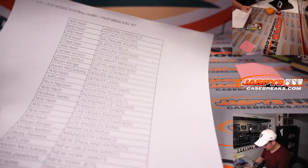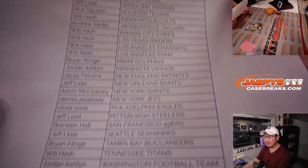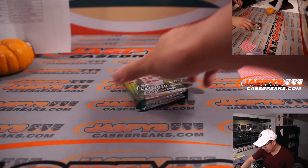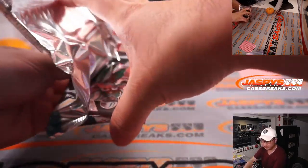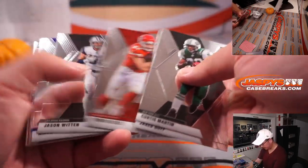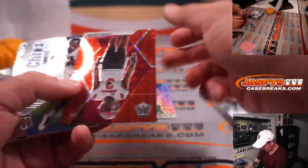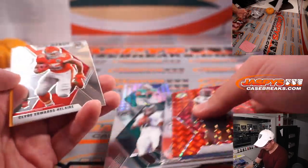All right, there's the final printout, hot off the presses. Thanks everyone for getting in — once again, I appreciate it. Oh, there's a Tua. Nice. And that mosaic pattern. And a Jalen Hurts. And a Clyde Edwards-Elair.